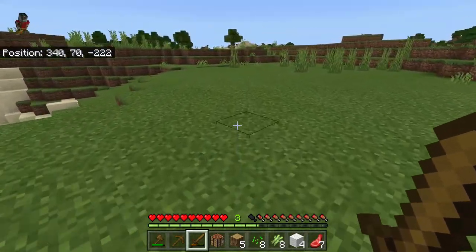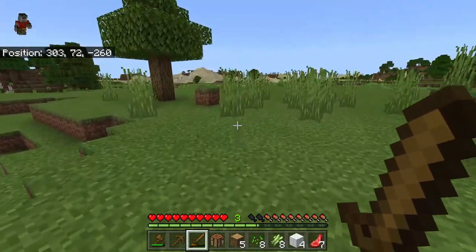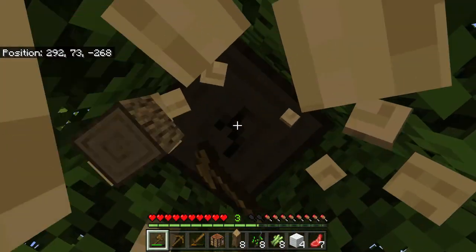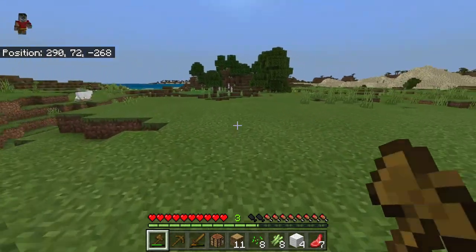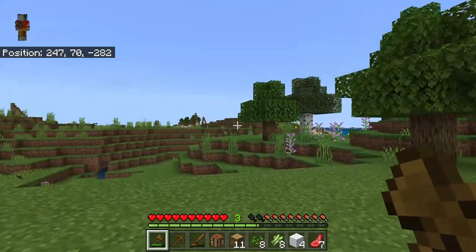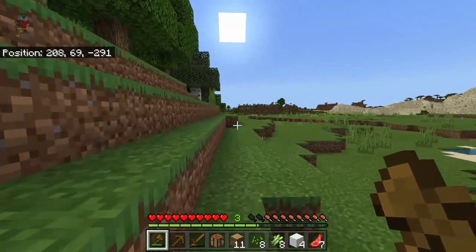Each item has a different tool that works best for mining it. Things like dirt, sand, and gravel are best mined with a shovel. For stone it is best to use a pickaxe, for wood use an axe, and for leaves use a hoe. This is actually a pretty good seed that we have — we've got a desert over there, the ocean, extreme hills, and it looks like we have a savanna. Looking like a pretty good area to set up shop.